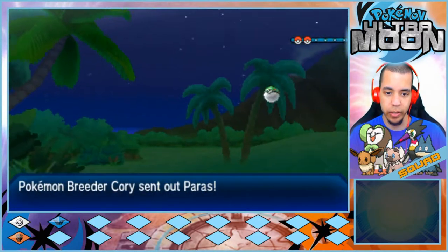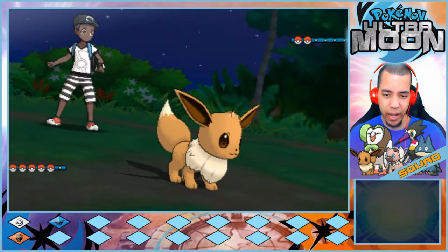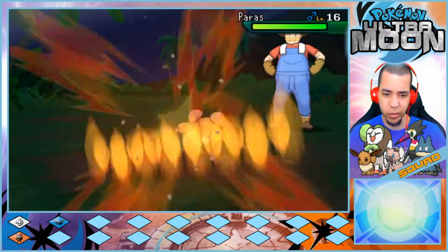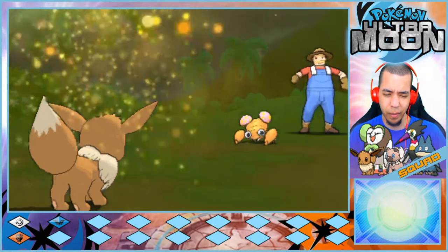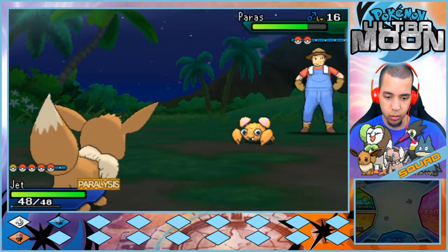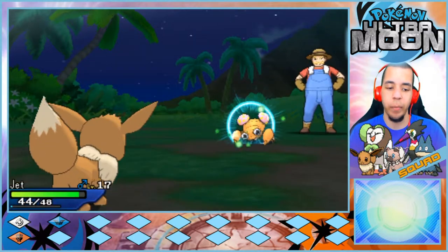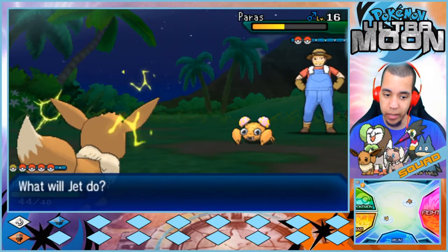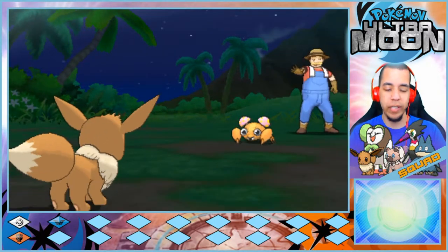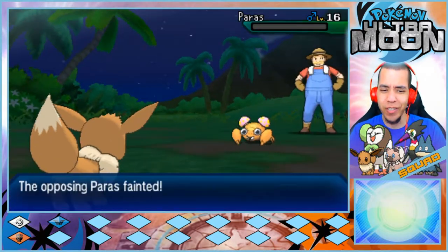You're a breeder huh — that's a Paras. I think we can handle a Paras. I probably should have just used Quick Attack. Quick Attack is definitely going to do more; I don't know why I did Bite. Bite will do more once we evolve obviously. Watch this be paralyzed — if this doesn't kill, we're definitely going to be paralyzed.